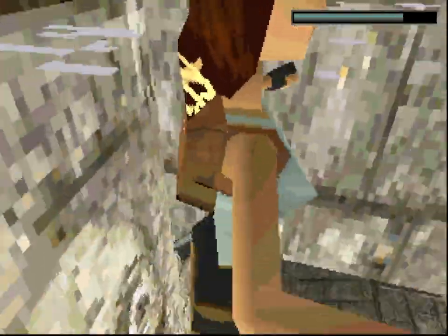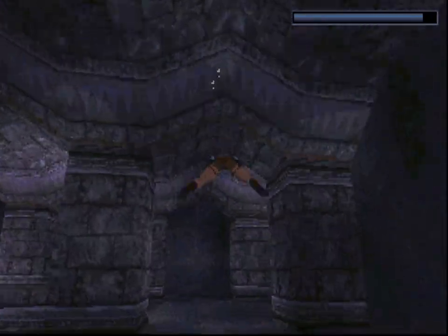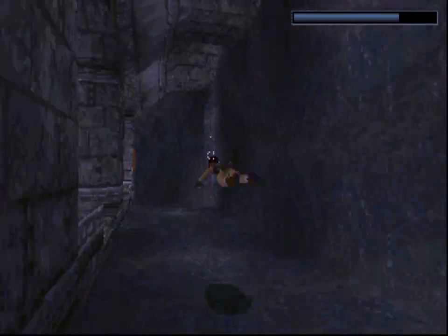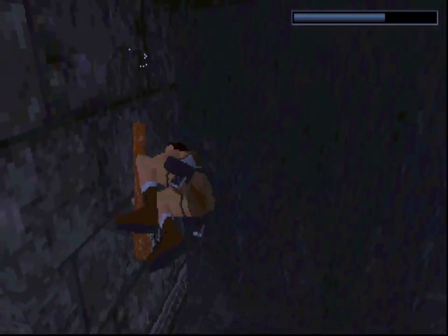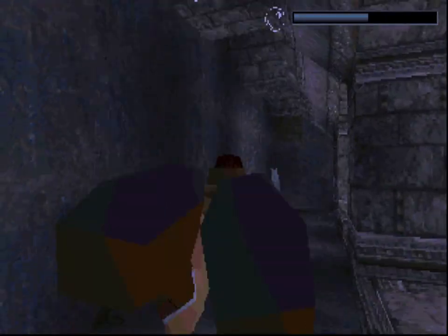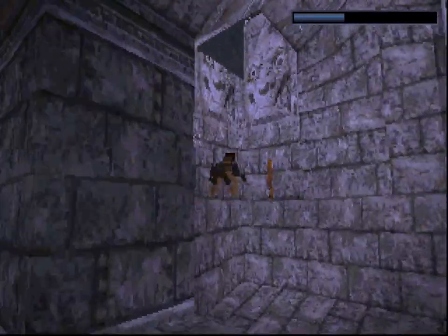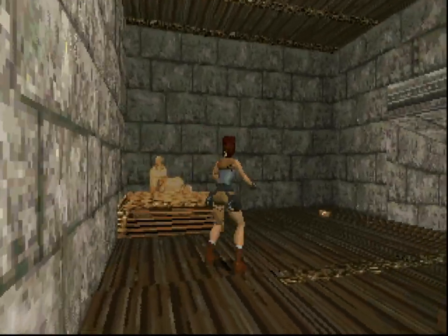Before I get out, let's go back in and make sure there's nothing else over here that I need. It'd be really embarrassing if I missed something. There's another lever. A little door opened. It's been such a long time since I played this game. That little noise indicates that we have found a secret area.